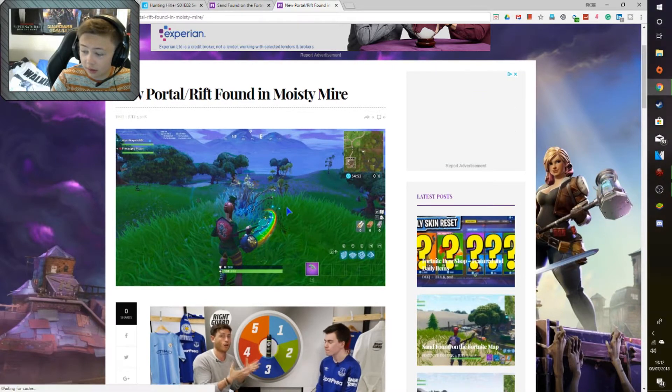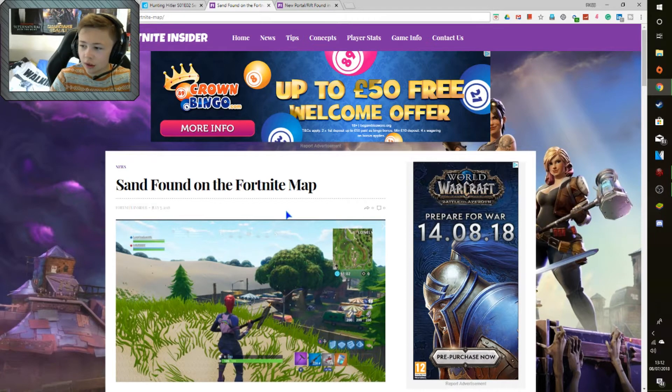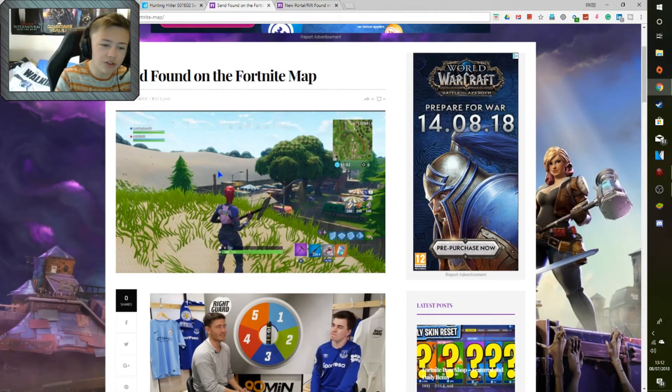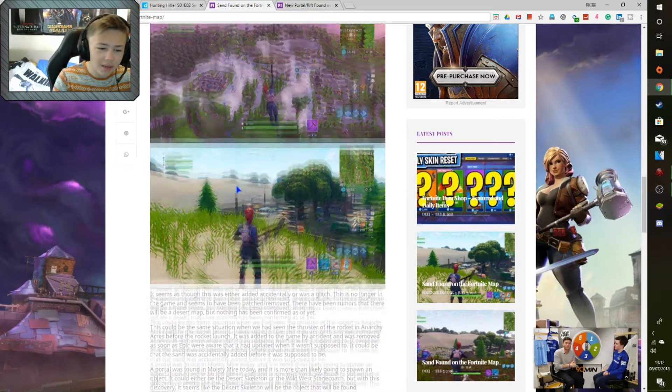This is pretty crazy guys - the latest portal has taken not a sign, just a random lonely plant in the middle of a hill near the prison in Moisty Mire. This is so strange, really weird. Now to show you the original images of the sand pit, the sand area that opened up on Fortnite - this is what they originally looked like. It ain't just like the floor went weird, it is definitely sand, you can see the textures and everything. This area is entirely covered in sand, and probably will be by the time Season 5 hits in 4 or 5 days time, which is pretty crazy.